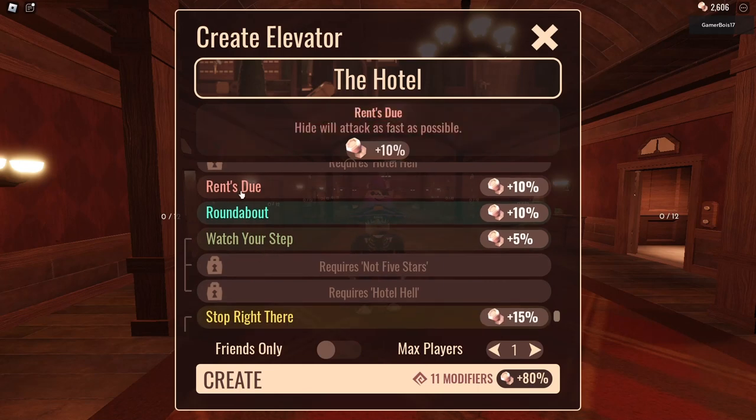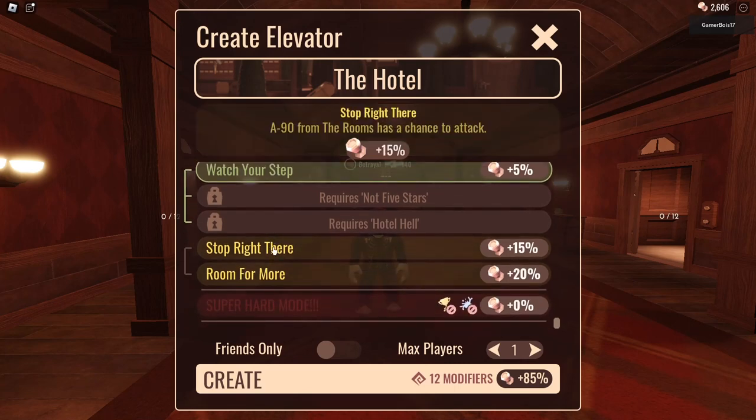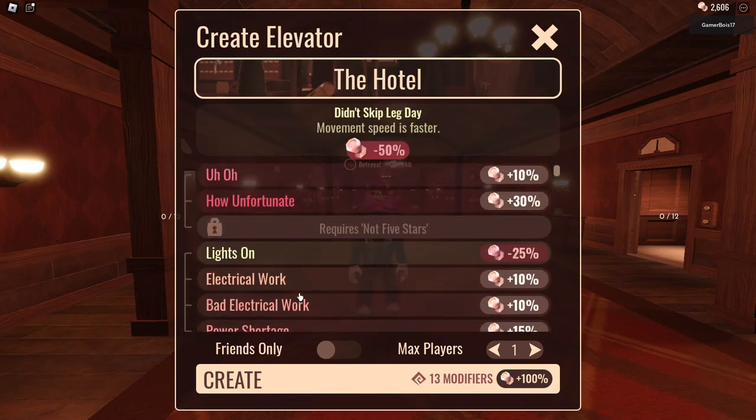Hyde will attack as fast as possible — what does that mean? Hyde is in the closet, right? He will attack as fast as possible — that's kind of scary. Halt is guaranteed to attack and is significantly harder — let's not do that. Snare occasionally spawns throughout the floor — what is Snare? Sure, I don't know. A90 from the Rooms has a chance to attack — from Rooms! Let's just do A90. Let's do this.